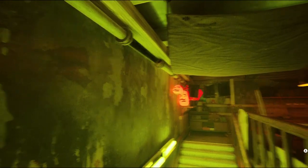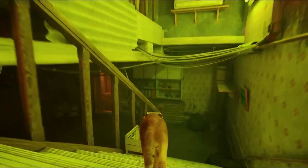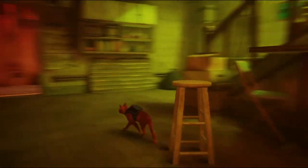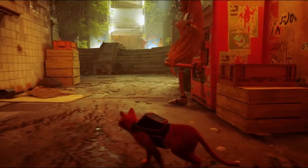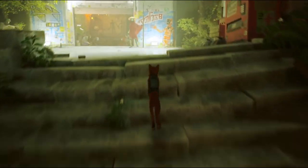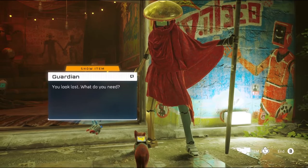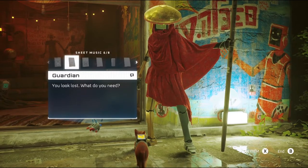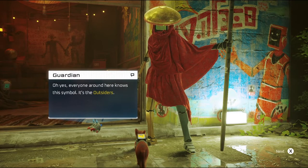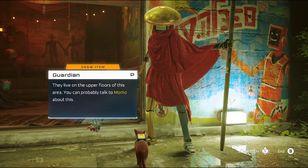That was an interesting upper floor. All right, so what's our current goal? We got to find the other notebook. And maybe get some more stuff to trade. Let's talk to Guardian — that'll probably wrap up today's video. But let's see how our quest is doing. 'You look lost — what do you need?' We heard you could open a door. Show the notebook: 'Everyone around here knows this symbol — it's the outsiders. They live on the upper floors. You can probably talk to Momo about this.' We already did that.